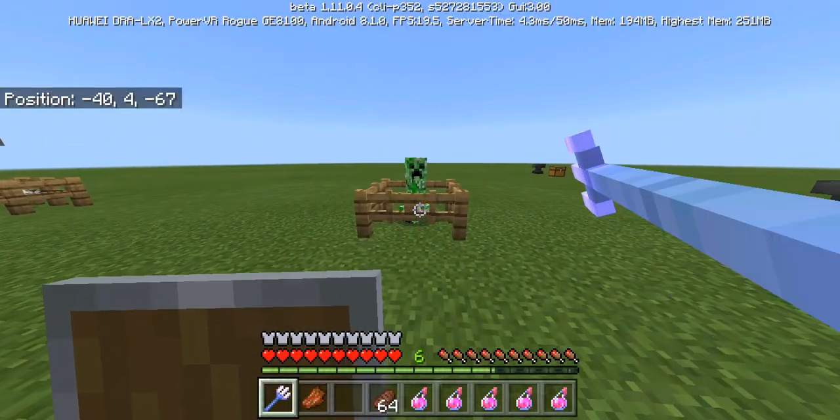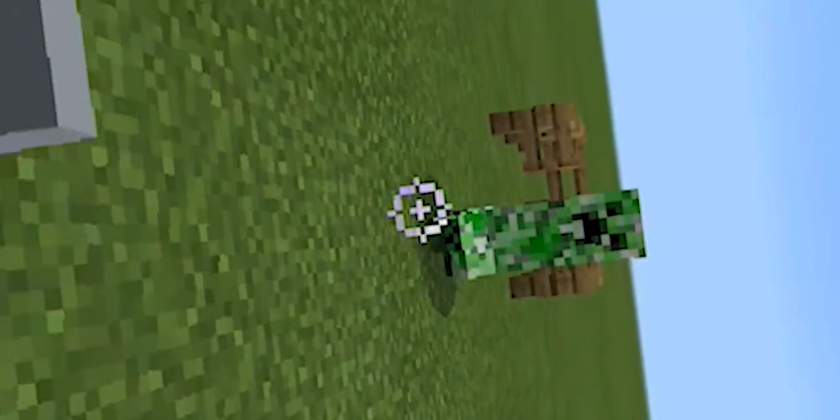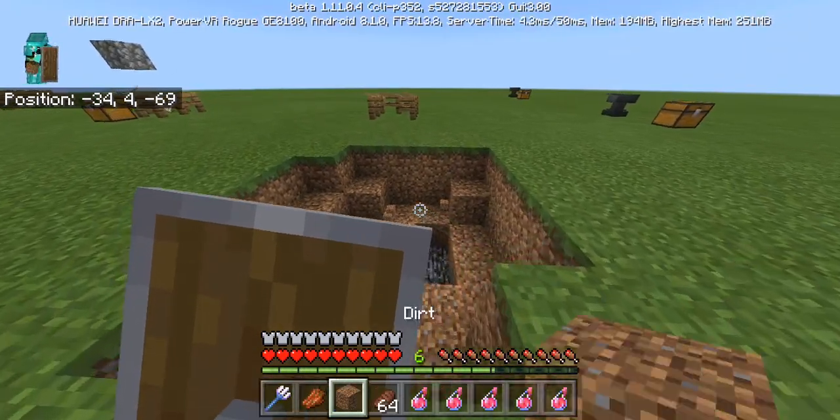It also deflects — it kind of looks like it protects you from creeper explosions. Check this out — you take zero damage. This thing is overpowered.